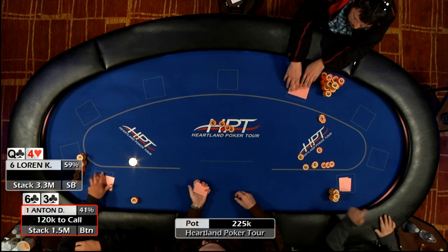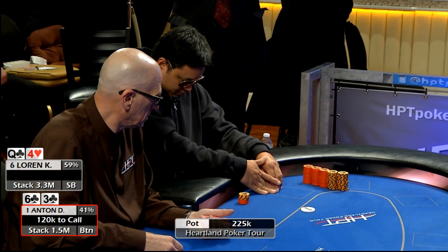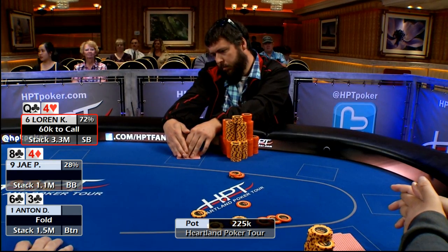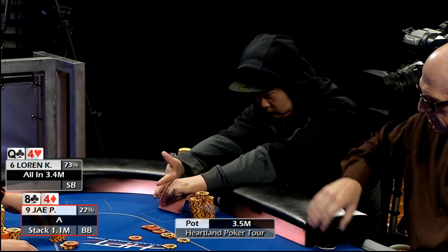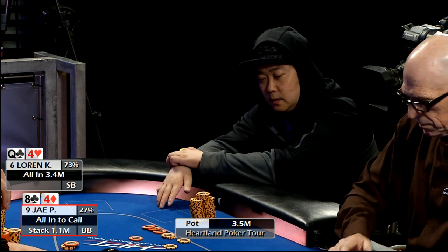Anton's going to be first to act here on the button. 120,000 is our big blind. Anton folds. Over to Lauren in the small blind. Lauren moves all in out of the small blind. Over to Jay in the big blind. Jay's going to fold, and Lauren's going to take down the pot.